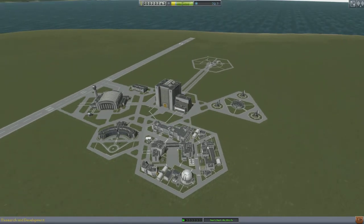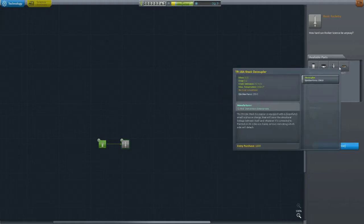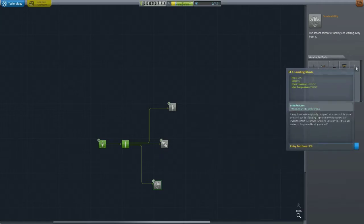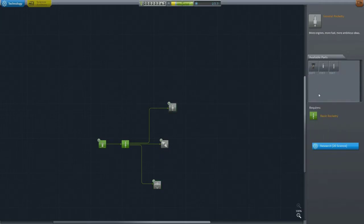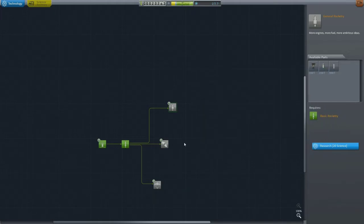So let's go ahead and spend that science. If we go into this section, we can buy the basic rocketry, which gives us all these goodies. And there's only five science, so let's go ahead and buy that. That's put us at 27.7 research points now. There are further parts we can buy, such as solid fuel boosters and liquid fuel — we need 20 science for that.